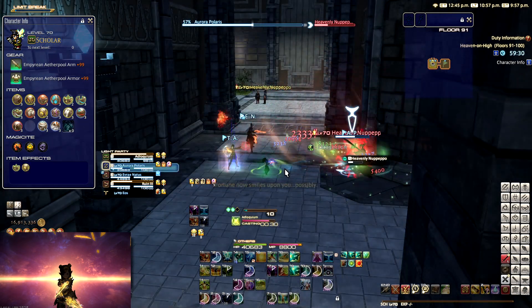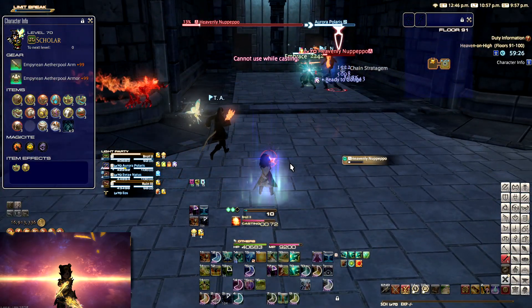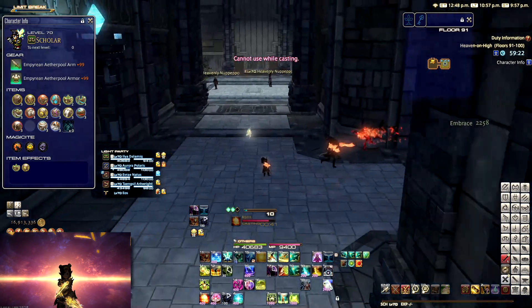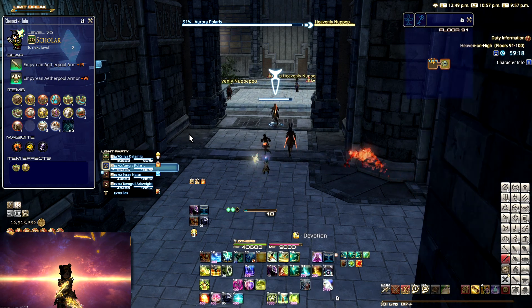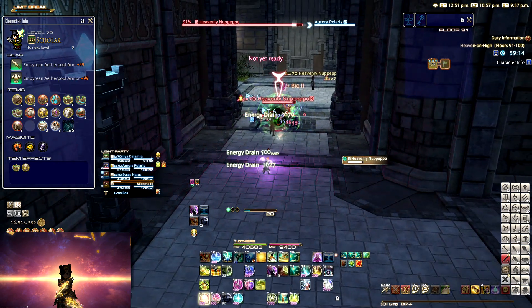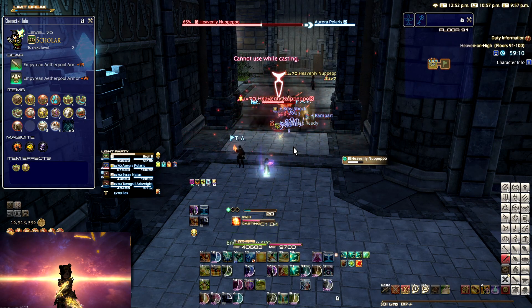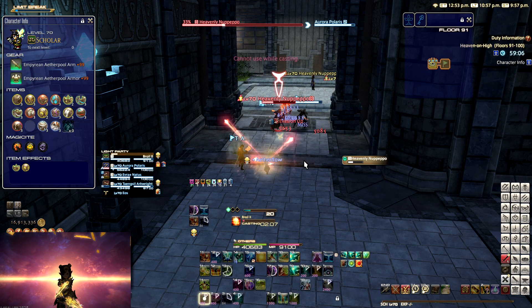It was a lot of fun and it kind of made me want to talk about the deep dungeon in general, since we don't know anything about a third deep dungeon yet. So if you don't know what a deep dungeon is, we currently have two of them in the game. We have Heaven on High, which is for Stormblood, and we have Palace of the Dead, which was for Heavensward, which you can find in the Ruby Sea and in the South Shroud respectively.